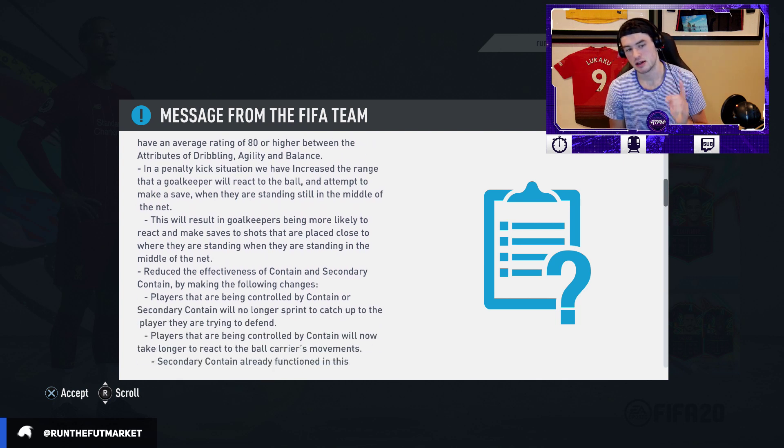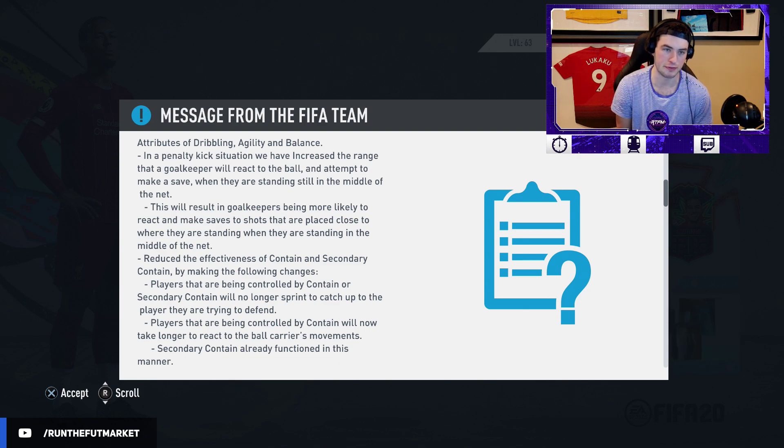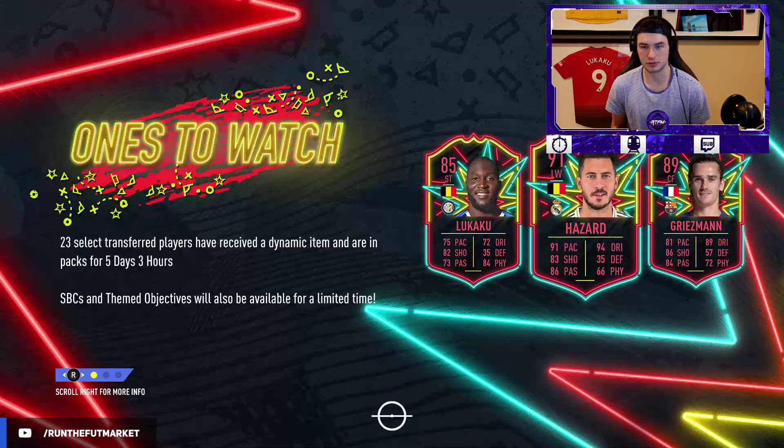I haven't really tested this patch, but I do know that rebounds needed to be fixed. I also think they are working on the AI, so if you're a guy that just drops back the whole game, hopefully this patch nerfs that a little bit because that's a bit overpowered. I'm going to be interested to see if it fixed the blocks, because the blocks in this game are still really bad.